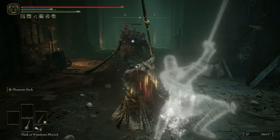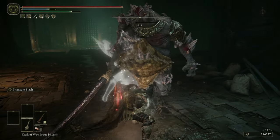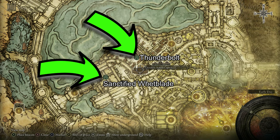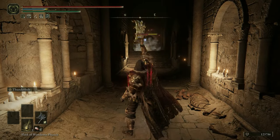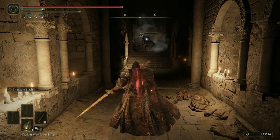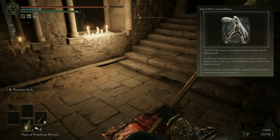Around level 100 and well into the mid game you can make this build work, but the Ash of War Phantom Bolt and the Sanctified Wetblade are both obtained in the capital city, and Phantom Slash from the Black Knight right after it, making it more of a late game and NG+ build. An early game alternative for Phantom Slash is Sword Dance, which you can obtain easily.